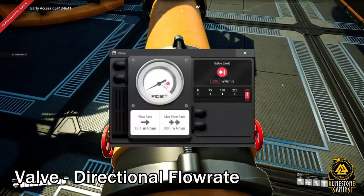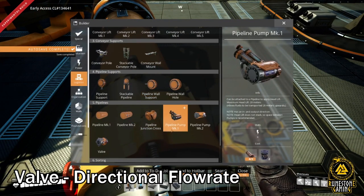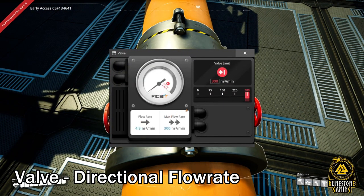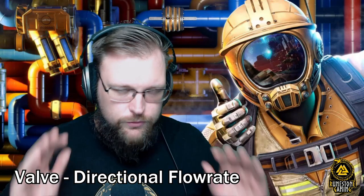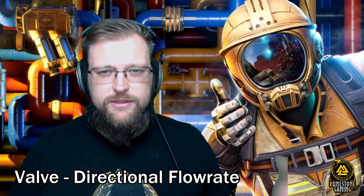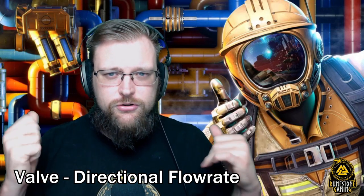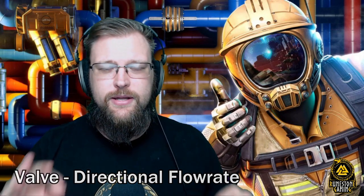The valves are a really awesome part of this update. They allow you to control how much fluid gets sent to one pipe or another. Not only that, but they're directional, so if you've got directional issues with your piping, the valves help you out. Before, you used to have to use an unpowered pump, but now with valves it's totally unpowered, small, and looks great. Amazing work, Coffee Stain.